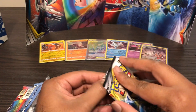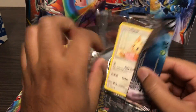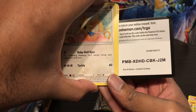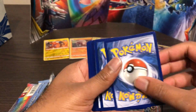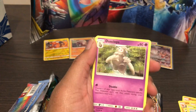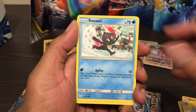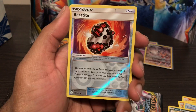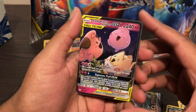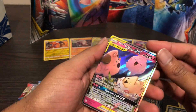Two packs remaining. Fire Energy. Murkrow, Dustox, Larvesta, Lilligant, Trapinch, Sneasel, Spheal, Alolan Meowth reverse, Beast Type. Hey, it's the trio of the babies - Togepi, Cleffa, and Igglybuff. Oh, that's a cute card!